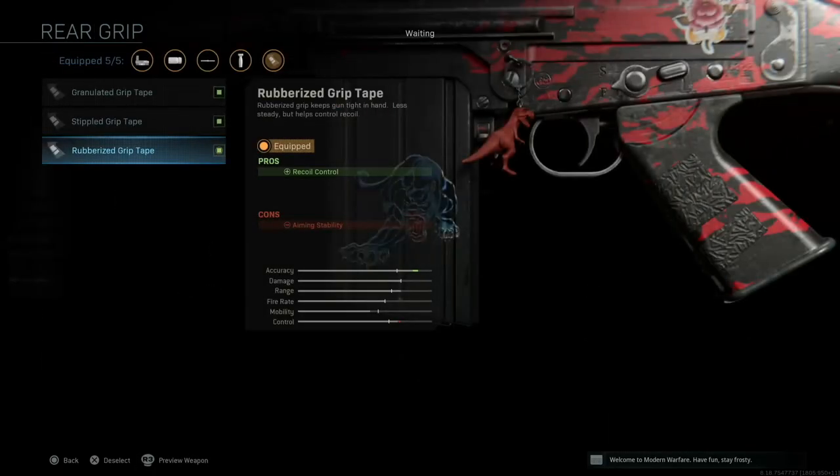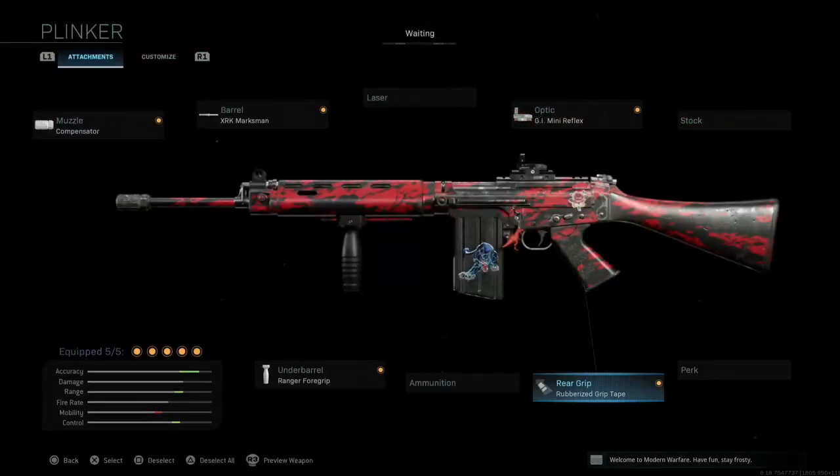For the rear grip, we use the rubberized grip tape — again, recoil control. So we have maximized recoil control, which allows faster follow-up shots. The slow rate of fire is what we're trying to compensate for, and recoil control will keep that high recoil down so we can get follow-up shots faster, which effectively increases our rate of fire.